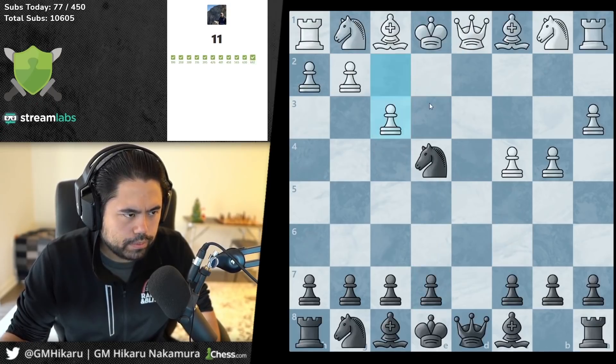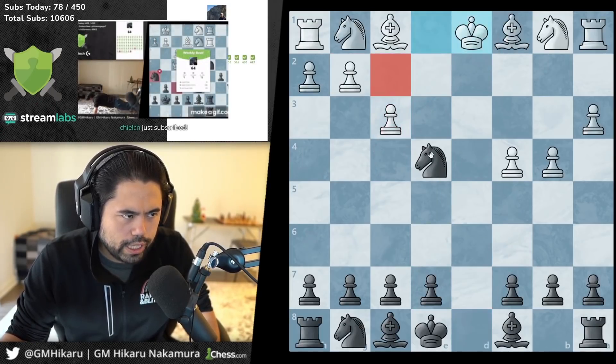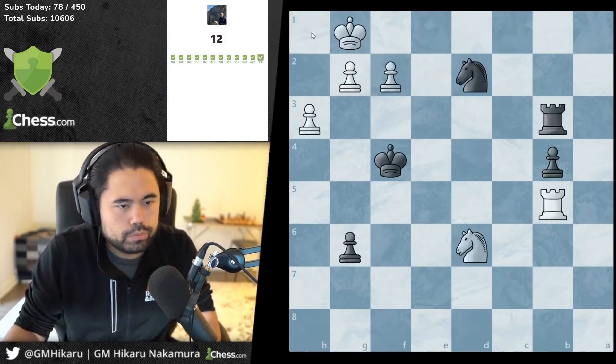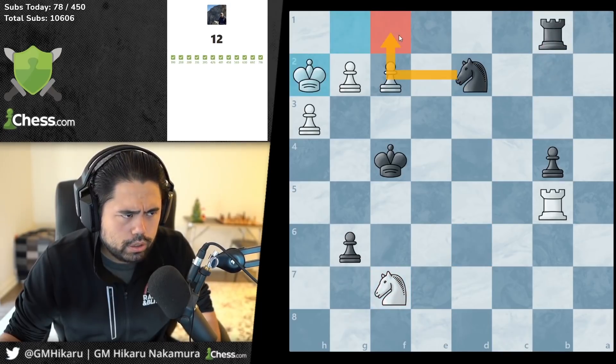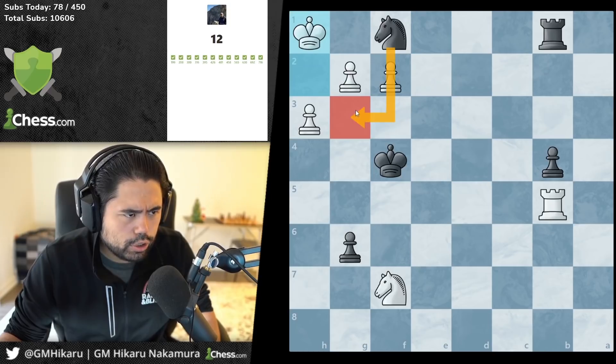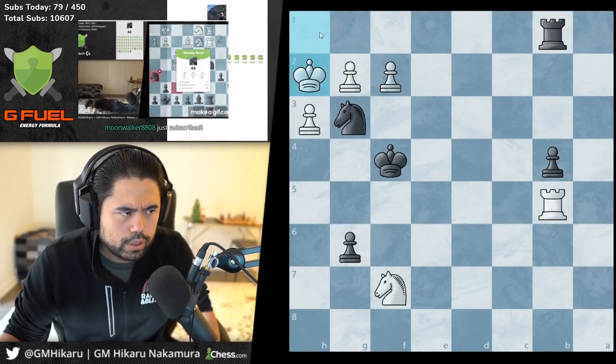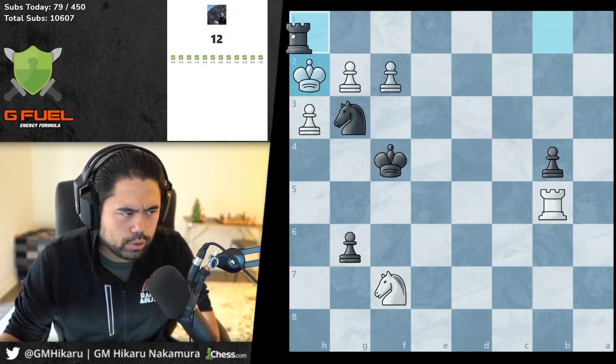Here you trade the queen — you go check and you fork the king and the rook, and you're just ahead by five points. This would be check: king has no squares anywhere, so it goes back, and then you go double check with the rook and the knight both attacking.